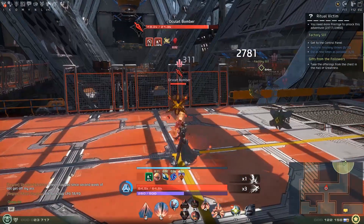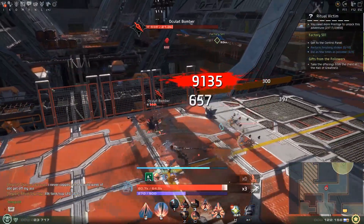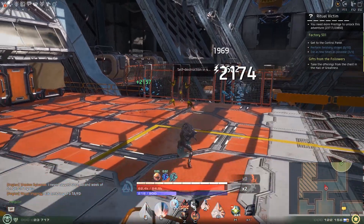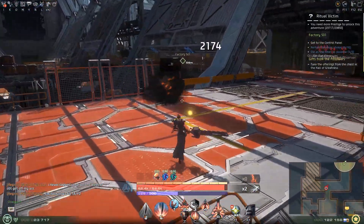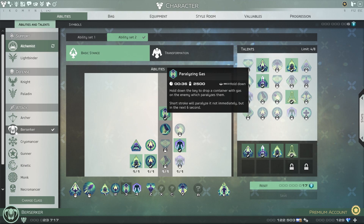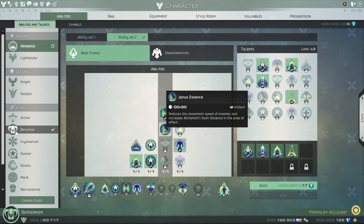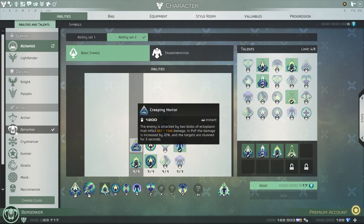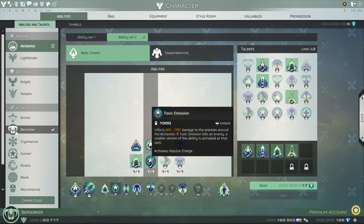In Skyforge, you have a limited amount of abilities that you can use at any given time, and you will eventually unlock more abilities than you can fit onto your bar. This is where loadouts come in. There will be situations where you need to decide between two similar abilities. Sometimes it's as simple as one being more oriented for player vs player combat. Other times, you'll have to make a choice between buffing your group as a support or having yourself deal more damage. It's these choices that determine what your loadout will be.